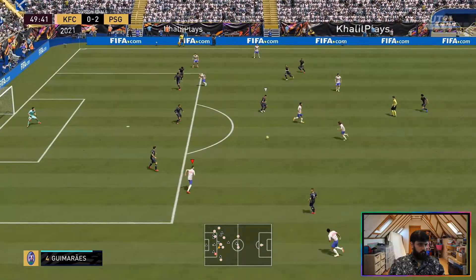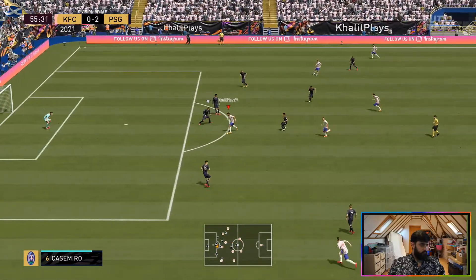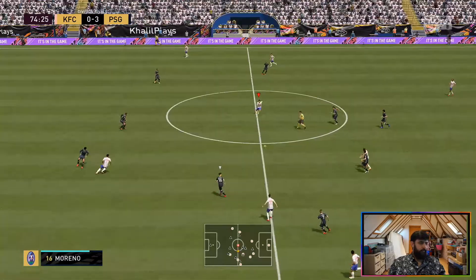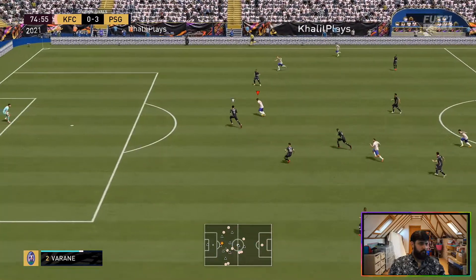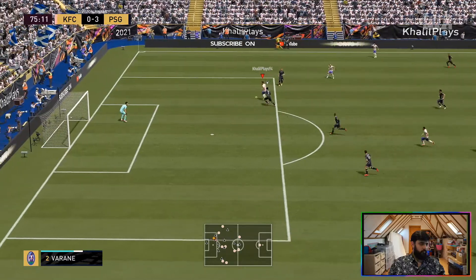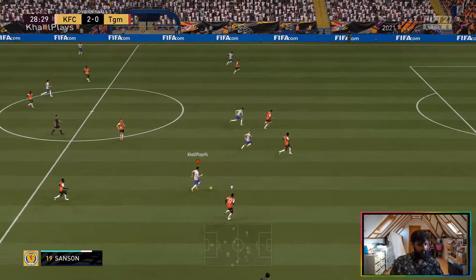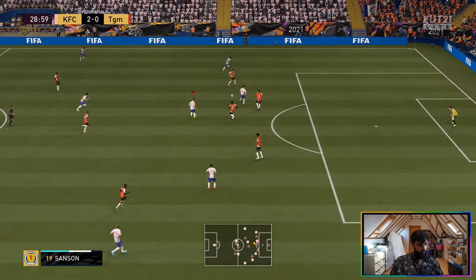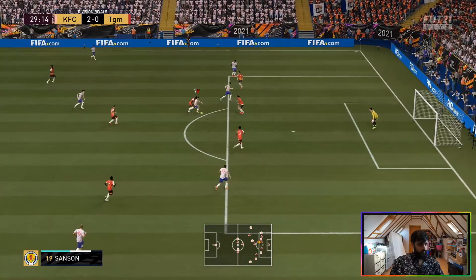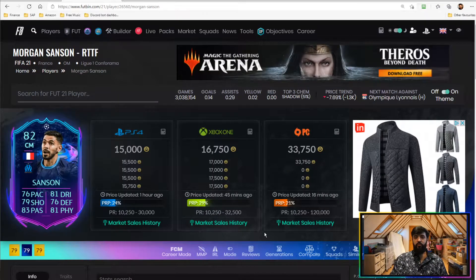Overall I think this card was fantastic and he played very well for his price tag of 15-16k. In these last few clips you're going to see his ability to pass the ball — he's a really great passer, and that was probably my favourite thing about him. He was able to pass with relative ease and create chances. That was his second assist there. In this final clip you're going to see the only goal he scored, where he drives from the heart of midfield, takes on the centre-back, and smashes it into the back of the net.